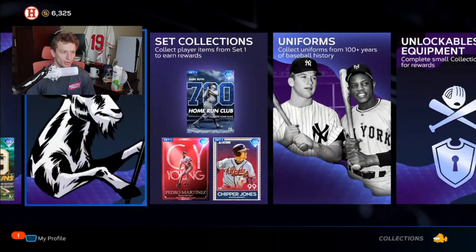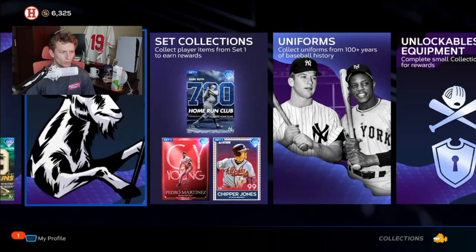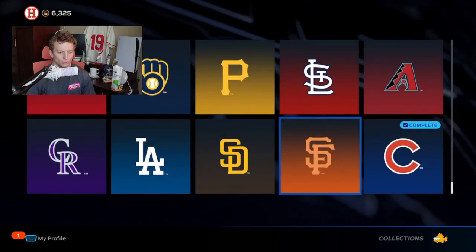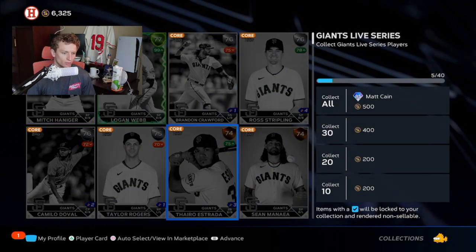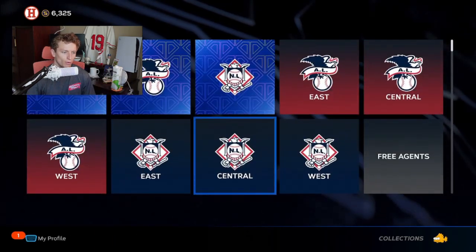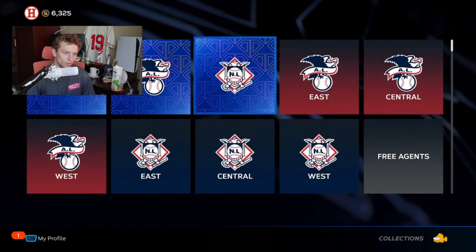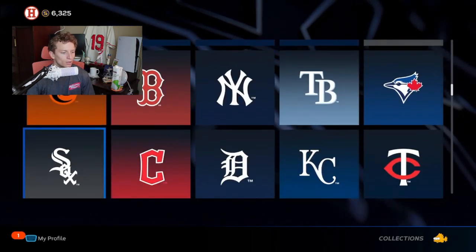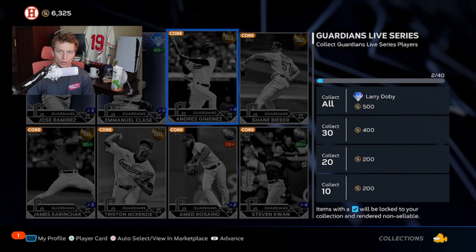Each one of these cards in the live series collection — I'll back out so I can show you — if you go to live series collection, each team has their own collection. When you get these cards you have to collect all of them to get the top reward, and then eventually once you get all of those you can do the divisions, then the league, then the final card.